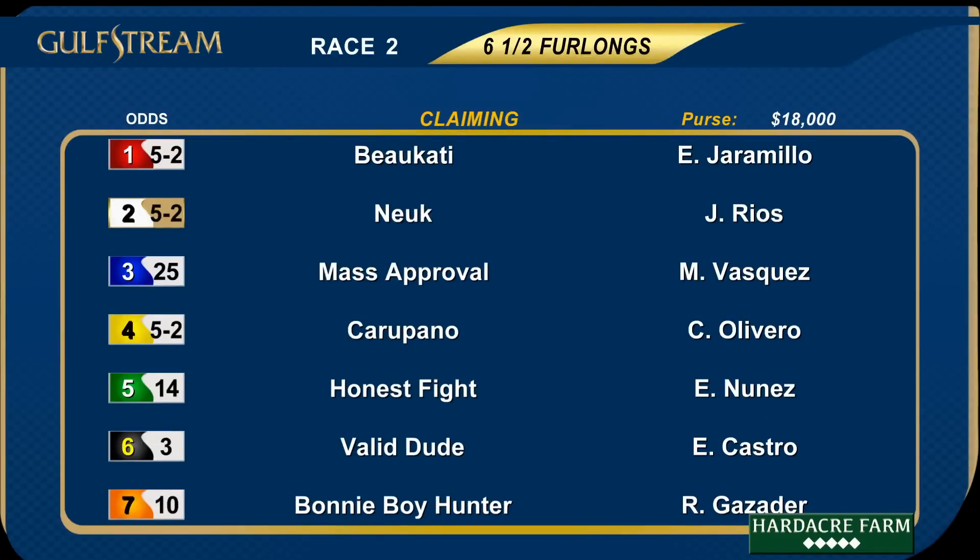The second race today is six and a half furlongs on the main track, a claiming race with a purse of $18,000 for three-year-olds and up which have never won two races, or three-year-olds. There are no scratches or jockey changes to report.